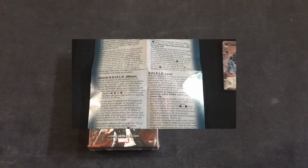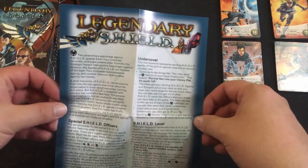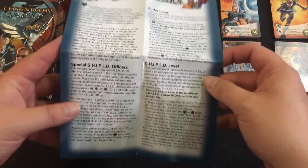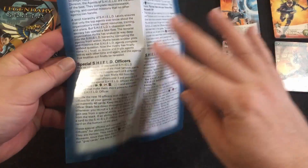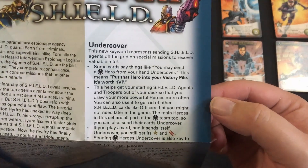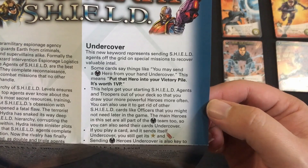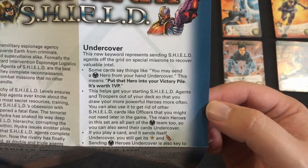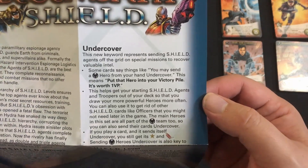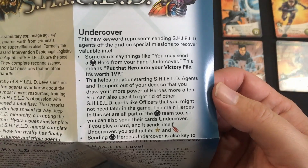Looking at the rules, there are quite a lot of changes to this game. We have the special Shield officers, which we'll get into in a moment, but let's get into the new keyword first: Undercover. Some cards let you send a Shield agent from your hand undercover, which means put that hero into your victory pile — it's worth one victory point. This helps get your starting Shield agent troopers out of your deck so you draw more powerful heroes more often.